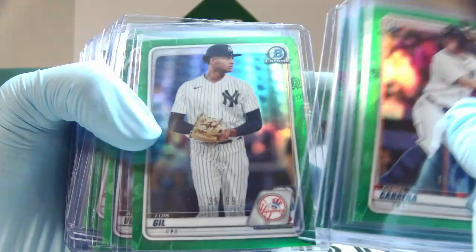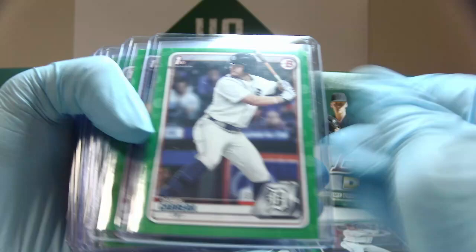Getting now to the ones out of 99 — I'm going to start reading out the names here. We have green parallel refractors: Cabrera, Espino, Grayson Rodriguez, Kyle Nicholas, Louie Gill, AJ Vukovic, Daniel Cabrera. These are now the paper greens out of 99: Daniel Cabrera, Ian Bedell, Matthew Dyer, Ryan Murphy, Thomas Segesi.